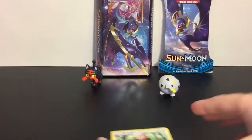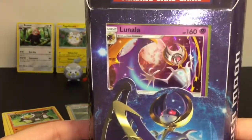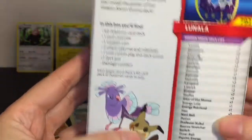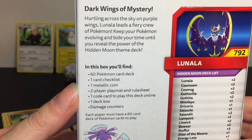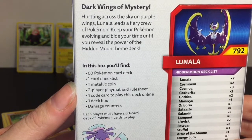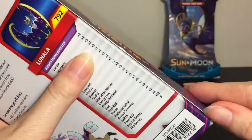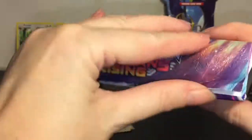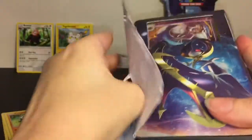Next up, let's take a look at our Lunala theme deck — super cool box, it has some texture and shininess to it. You get the very cool Lunala card with the foil design. It is the Hidden Moon theme deck, 'Dark Wings of Mystery.' You can get Mimikyu in this deck, so cute. It says: 'Hurling across the sky on purple wings, Lunala leads a fiery crew of Pokemon. Keep your Pokemon evolving and bide your time until you reveal the power of the Hidden Moon.' I'm good at biding my time — perhaps I bide too long and my opportunity passes as my opponent catches up. But I'm really curious to see how this deck plays, especially up against the Solgaleo deck.